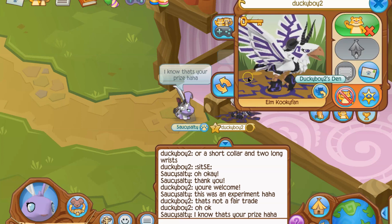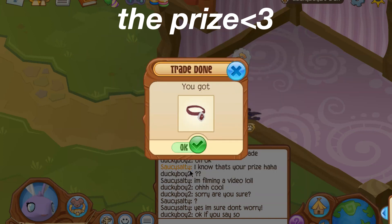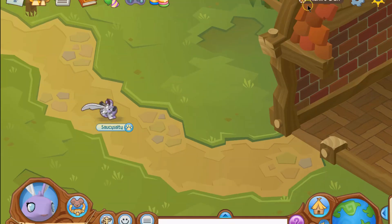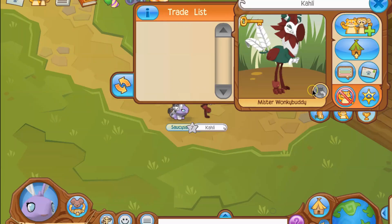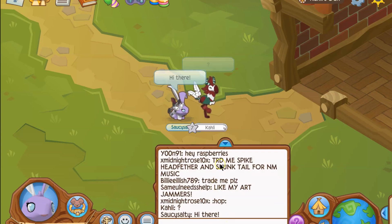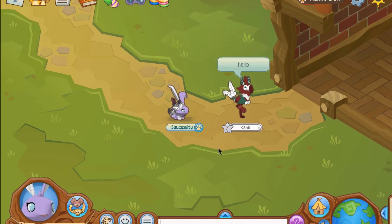Now on to our next victim. Here we are with our next person we're going to put to the test. I think their name is Callie. I sent a JAG to come to my den even though they were already there. Non-members showing up at members' homes can make members want to leave quickly, so I wanted to speak fast. They said hello and were actually so nice.